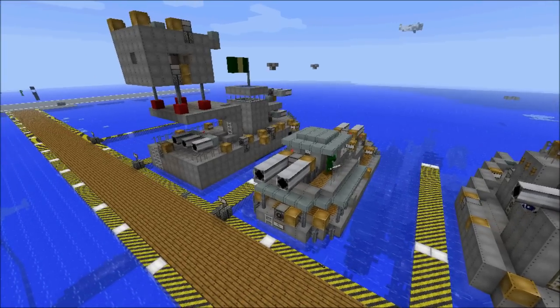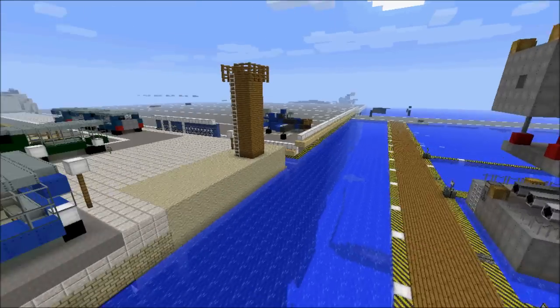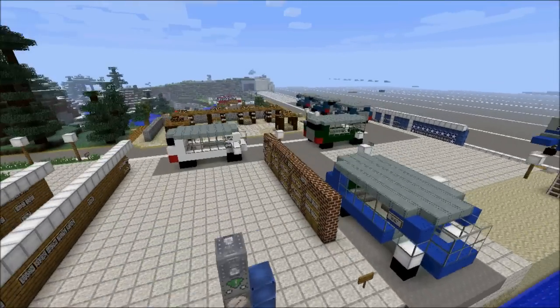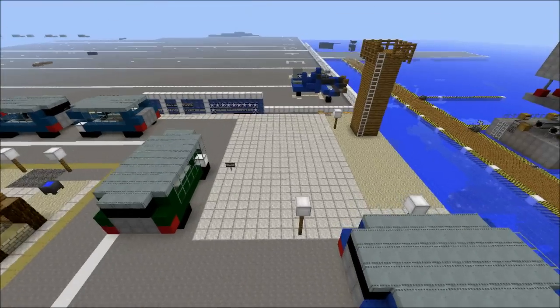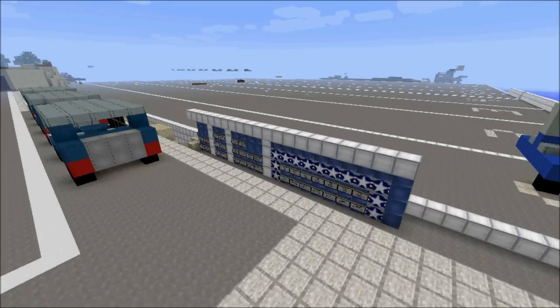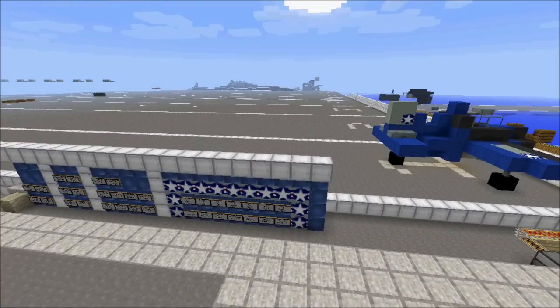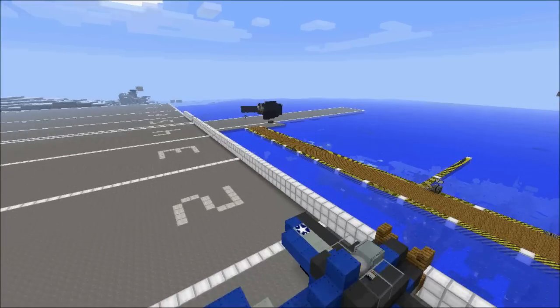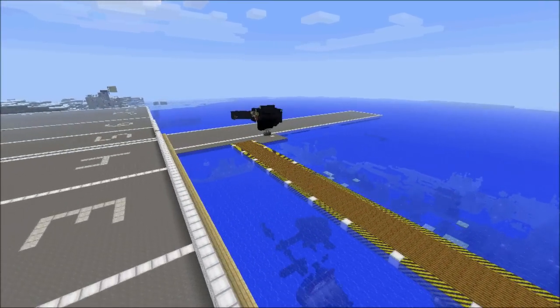We've got double cannons, triple cannons, flying machines — everything you want. You can build a helicopter, you can build a stealth bomber — we've already got one of those and you'll see it on my videos. Here's our observation tower and more about our airfield. I'll have more tutorials coming up on our awesome server, as we watch our stealth bomber take off.